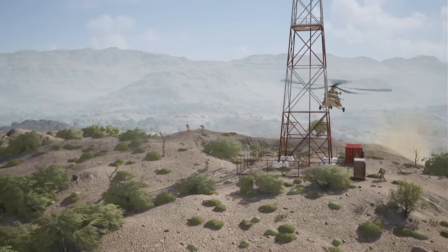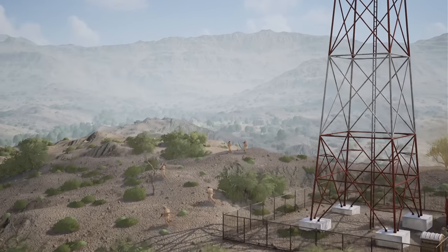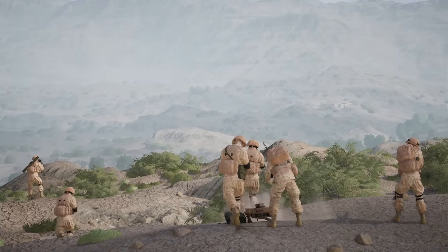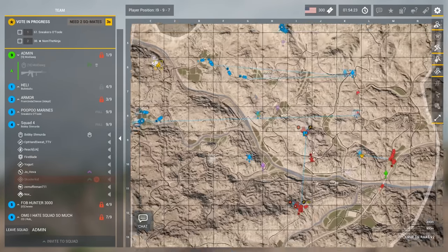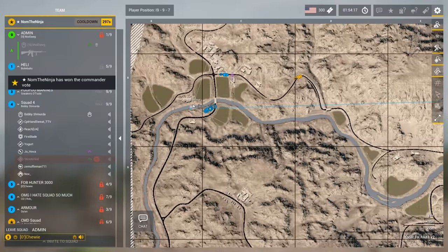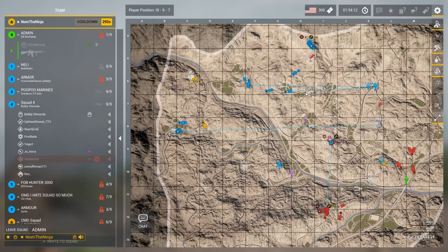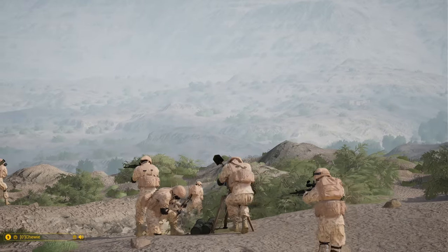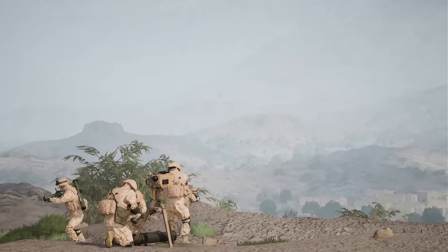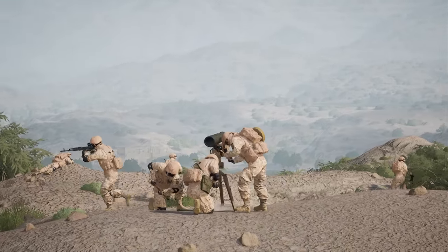Party on the tower. They want to get that TOW up. Russia has a full squad back-capping Laka Pass, Lower Sarazai being capped by the Marine Corps. Seems like a pretty standard start. But they're paying attention — you can see the Venom way in the back, they're trying to get a TOW up to get eyes. This TOW might be absolutely perfect.